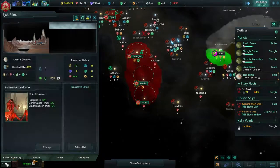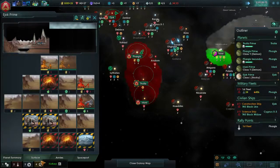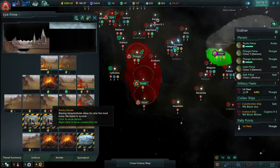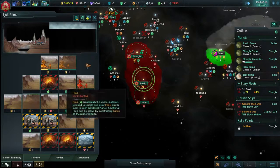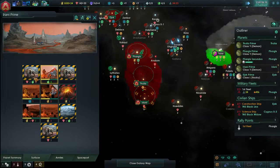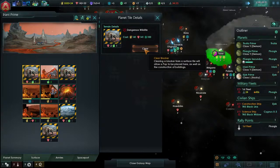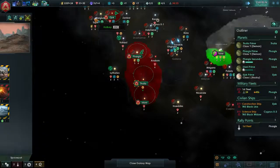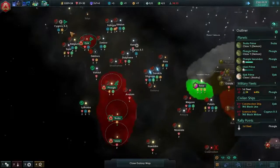Ejok Prime. How are we doing for food? Food's at zero right now. There's no other food on this planet. So we are going to have to build ourselves a hydroponics farm somewhere. We need to feed our guys. So 142 — okay, so we can clear this tile. That's going to take a while. And of course, that kind of clears out our mineral reserves for a while.